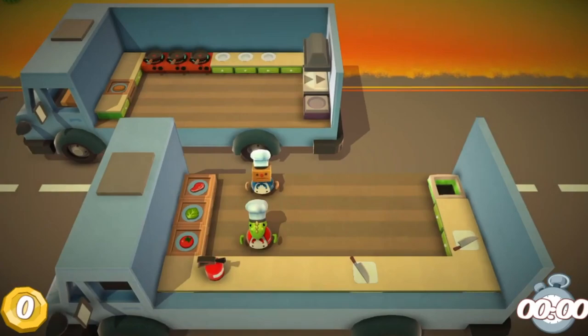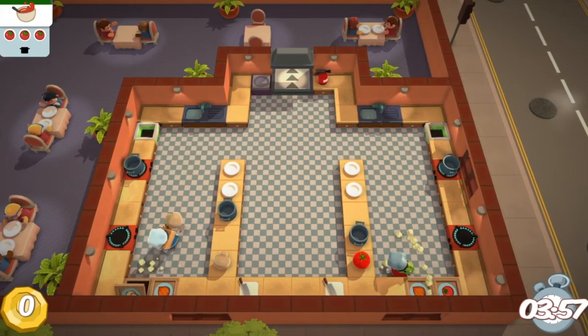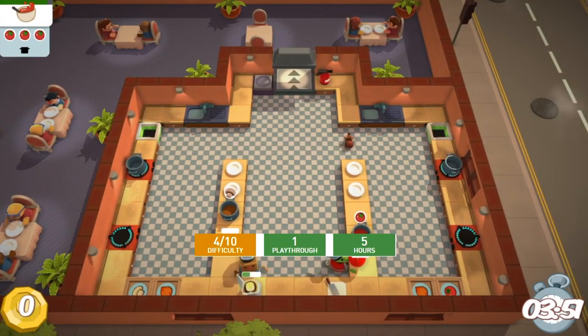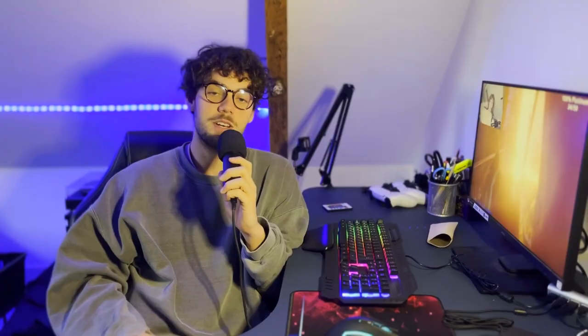We're starting off with a banger — Overcooked. It's a chaotic cooking game that you can play with up to 4 people. I got the Platinum Trophy by playing it with just one other person because it gets too crazy with more than 2. This is one of my favorite co-op games to Platinum. It's a little difficult but once you get the hang of it, it gets easier. There are 3 versions and they all have the Platinum Trophy. They're all pretty short to Platinum and have straightforward trophies. Once you finish one, you'll find the others to be easy.